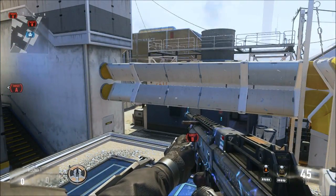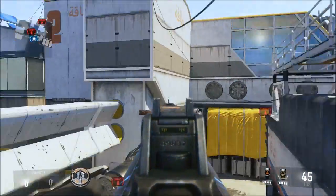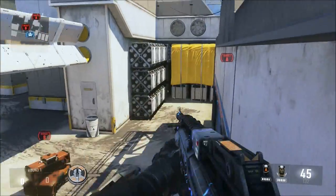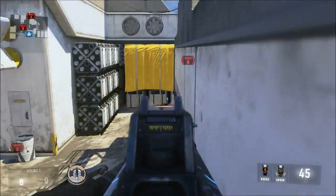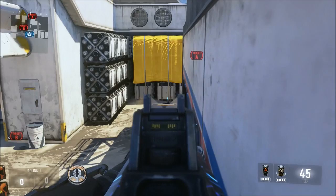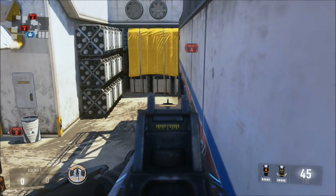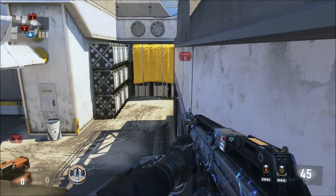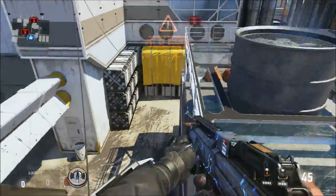Be wary — there might be somebody rushing catwalk. But if nobody's here and nobody jumps up there, keep going and jump this way and pre-aim this corner. There might be somebody in that corner. Make sure whenever you jump over to this area, you pre-aim this side. This is actually a pretty good corner — you can jump up here and watch somebody coming from there. They might not expect you right away, and if you pre-aim you should get first shot and win that gunfight.